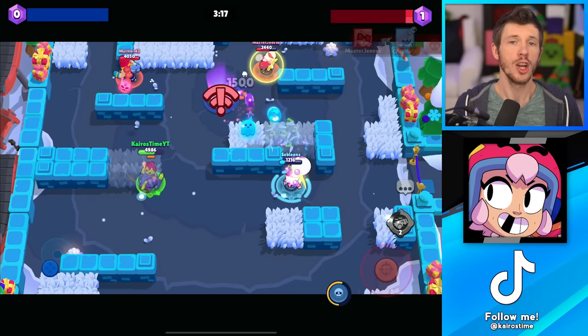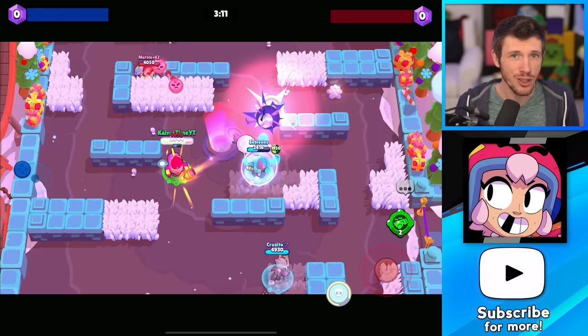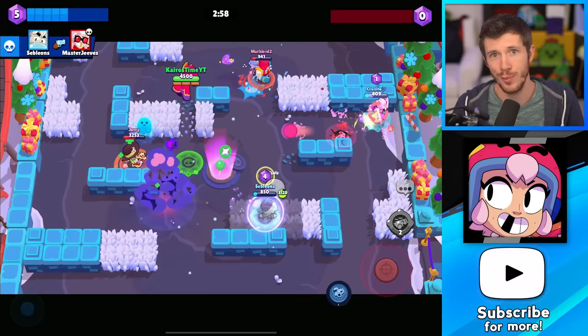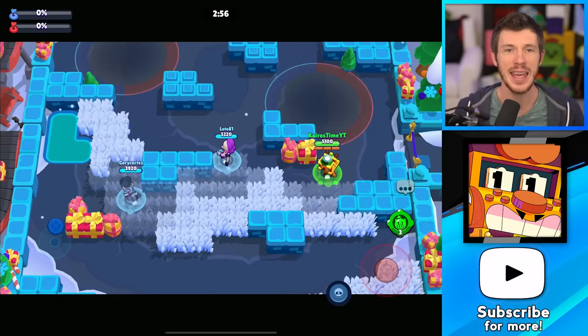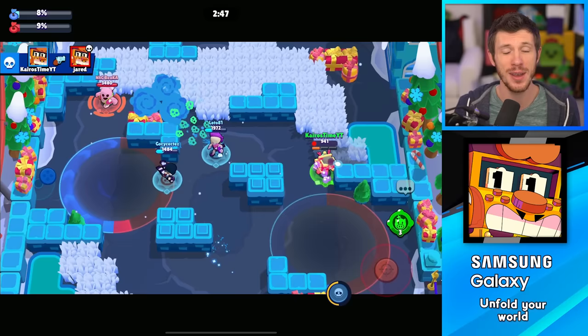The second best epic brawler has got to be Bonnie. Her main attack is pretty easy to hit even at max range because of how wide and fast it is. You do have to worry about her slow movement speed in cannon form, but her super is one of the best in the game. She's just really fun to play, and when you're not a super competitive player, having fun is important — and winning, which is more fun. But the best epic brawler by far has got to be Griff. He is arguably one of the best brawlers in the game. A lot of people think he really is the best and he's very easy to play. He deals tons of damage, making him great in pretty much any game mode and any map.